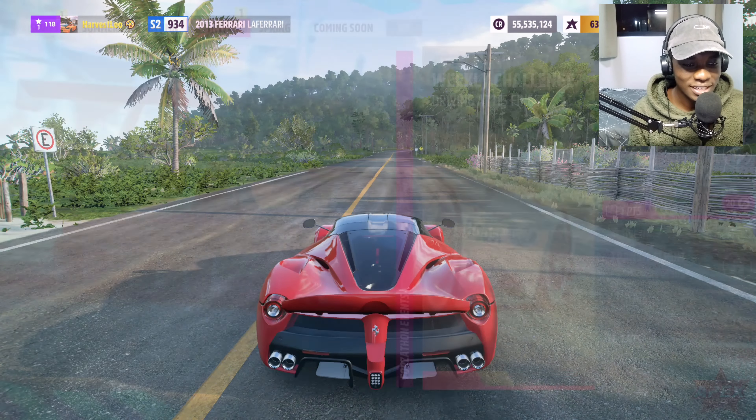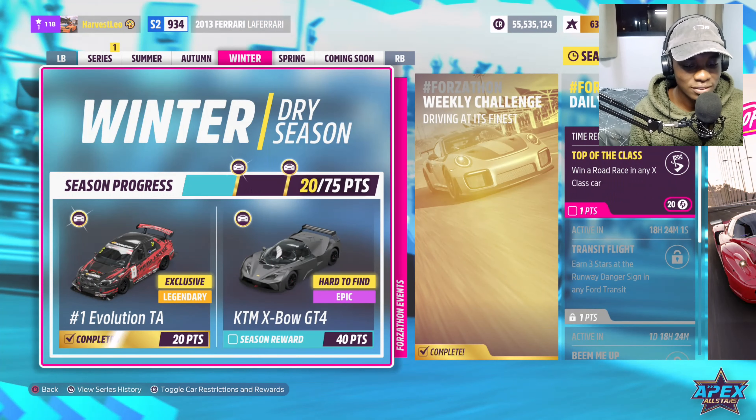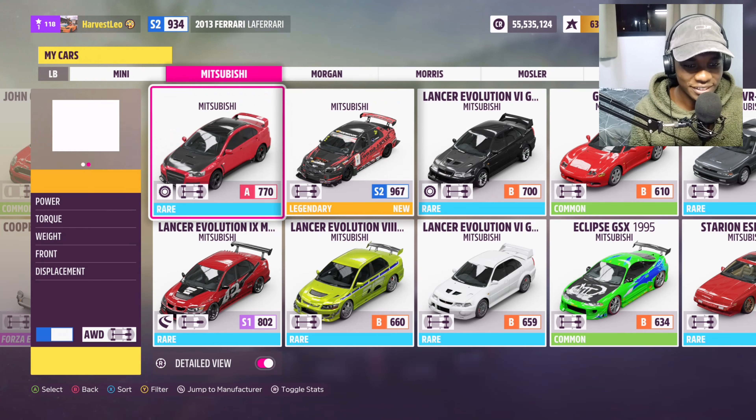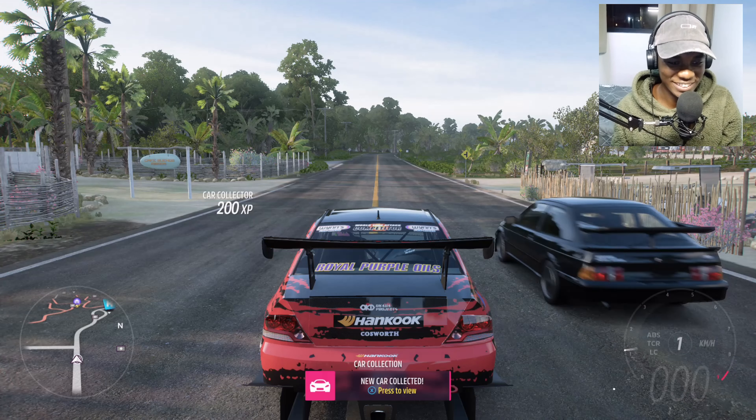Basically today we're gonna be checking out this Mitsubishi and see how it drives in Forza Horizon 5, and we're also gonna take it to the track. Bone stock, it has 950 horsepower and 915 Nm of torque, and it weighs 1,256 kg. It's also all-wheel drive. Let's do a sound check.